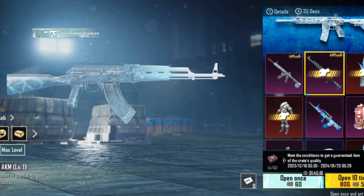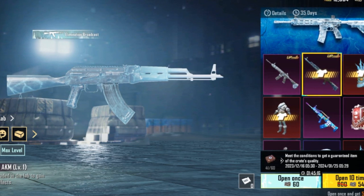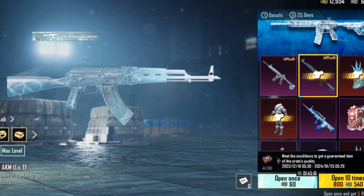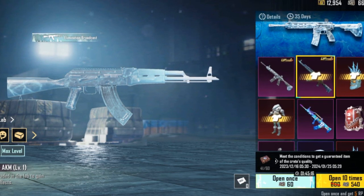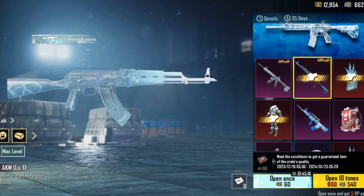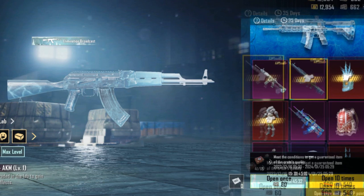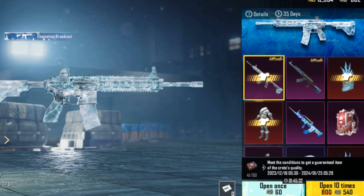These skins are available through the Winter Crate, which also includes the QBZ Iceberg Arcade skin and other unique rewards. The Winter Crate event started on December 16, 2023, and will end on January 25, 2024, coinciding with the conclusion of the 2.9 update. The AKM Glacier skin is guaranteed on the 150th crate opening, while the M416 Glacier skin is guaranteed on the 180th crate opening, with a chance of acquiring it earlier.